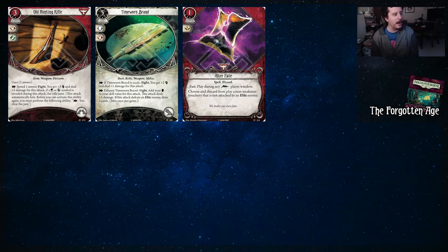Forgotten Age — we're blurring through this one. Old Hunting Rifle is a fun weapon where it has ammo, takes up two hands, but it gives you plus three and deals plus two damage. That sounds a lot like Flare, but you only have to pay three and you get to fire three times. However, if you reveal a skull or an autofail, the rifle jams — you have to unjam it as an action. But luckily, Daniela could just punch her way through. If the rifle jams, she can just get punched and then deal damage back.